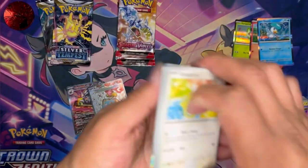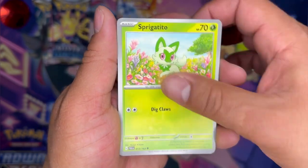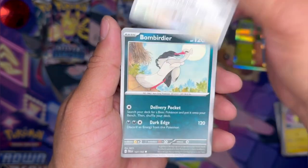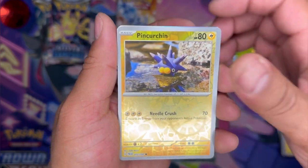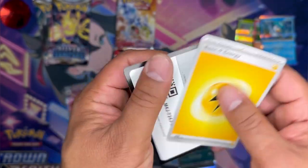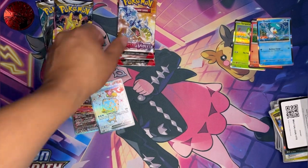Grabbing another pile: Sprigattito, Quaxley, Fuecoco, Palpitoad, Flamigo, Bombirdier, Pincurchin. Quaxley reverse, and a Tyranitar. Code card, Lightning Energy.